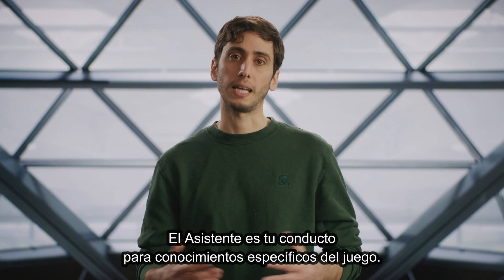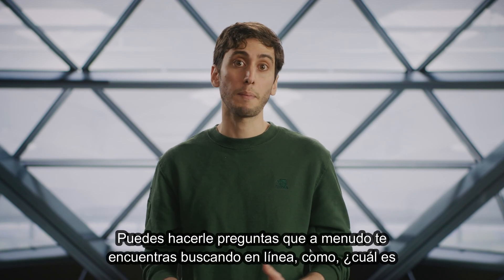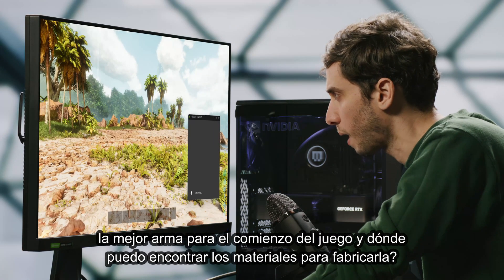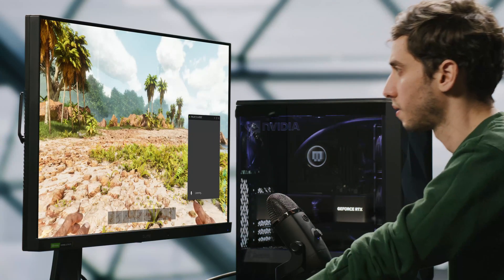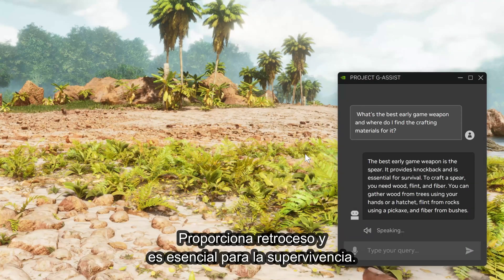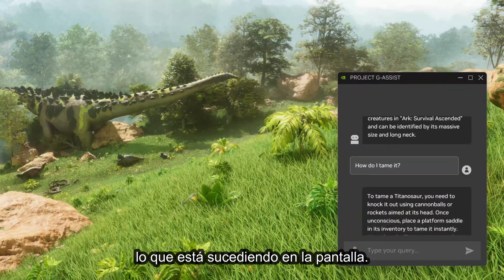The Assistant is your conduit for game-specific knowledge. You can ask it questions you often find yourself looking up online, like what's the best early game weapon and where do I find the crafting materials for it? The best early game weapon is the spear — it provides knockback and is essential for survival.